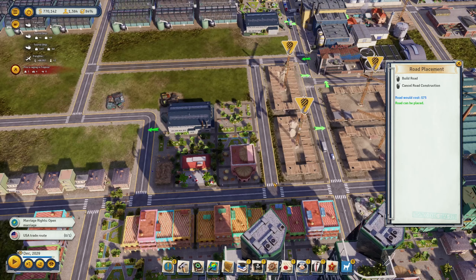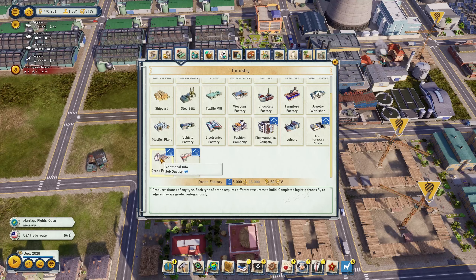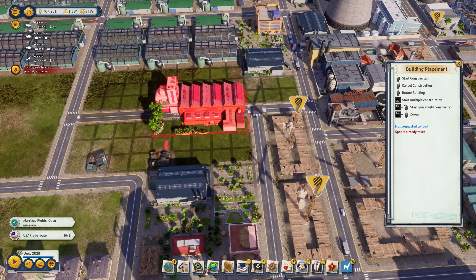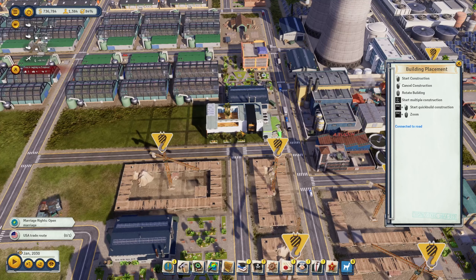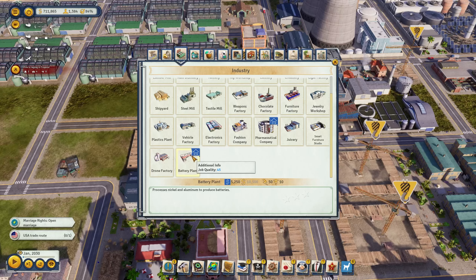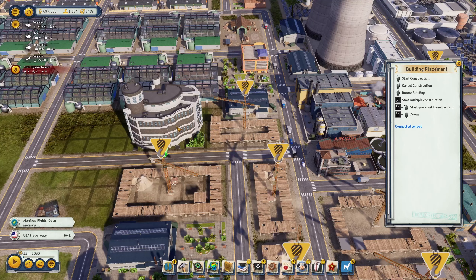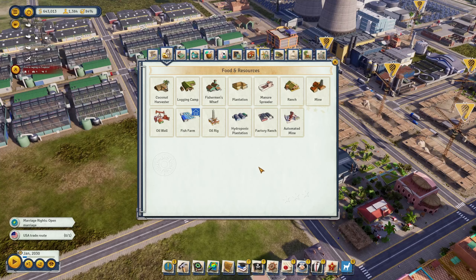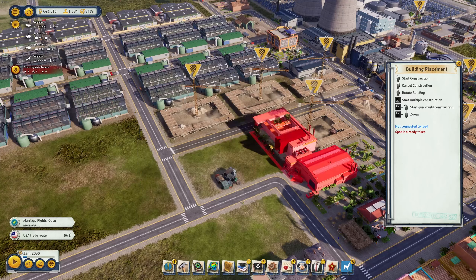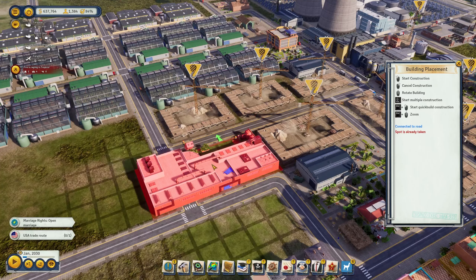Let's have this road going down here. Next up: smart furniture, battery plant, drone factory. The drone factory produces drones of any type — each drone requires different resources to build. Completed logistics drones fly to where they are needed autonomously — isn't that cool! Let's have a drone factory and squeeze it in right here. The smart furniture studio uses furniture and electronics to produce smart furniture. The battery plant needs nickel and aluminium. The pharmaceutical facility processes oil to produce pharmaceuticals — definitely something we can do. It's huge, so let's have two of them.